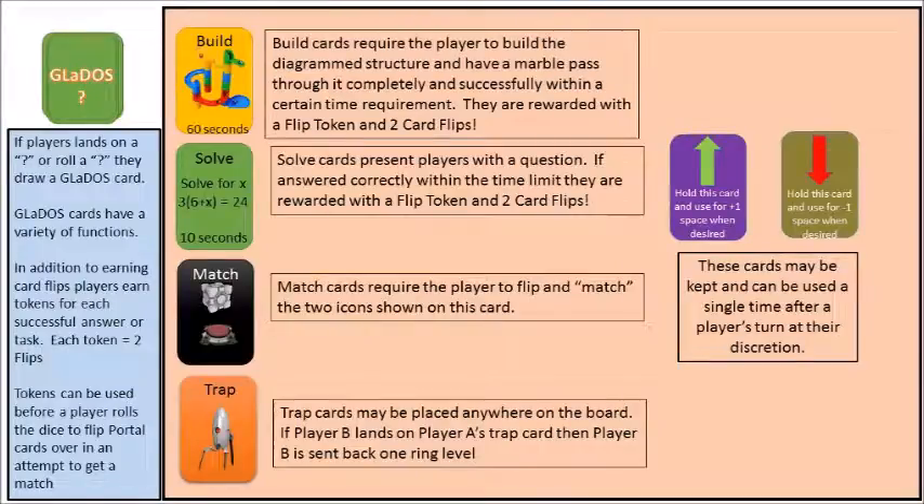Now let's take a look at what GLaDOS cards actually encompass. The instructions on the left in blue say that if the player lands on a question mark or rolls a question mark, they draw a GLaDOS card. GLaDOS cards have a variety of functions. In addition to earning card flips with correct answers or by correctly completing a task, players are given a flip token as an incentive to answer correctly — and just in case they don't get a match, they still gain some advantage over their opponent for a correct answer, response, or task.